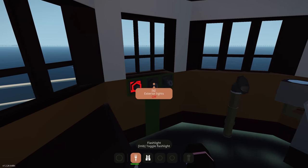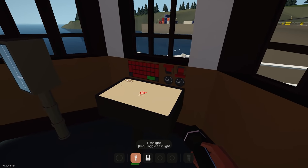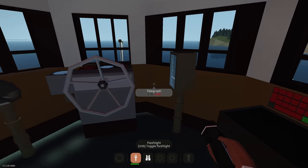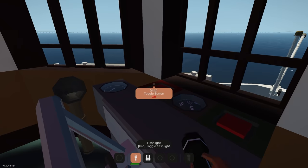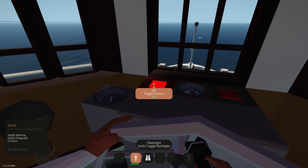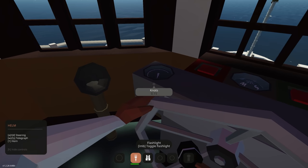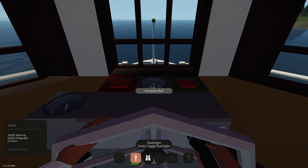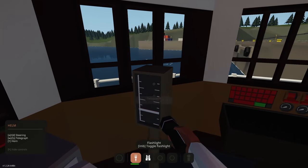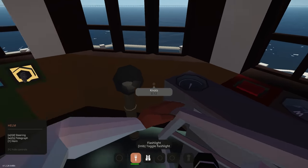In the bridge we've got nav lights — exterior and interior. There's a map table, a GPS autopilot, a little telegraph, a compass, and a horn. We also have anchor controls. I'm guessing those empty buttons handle the anchors.